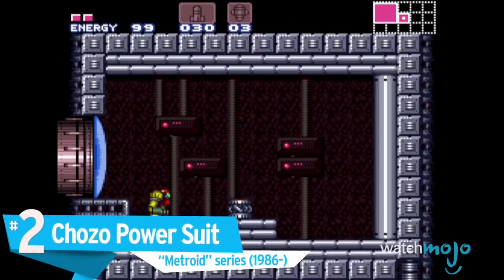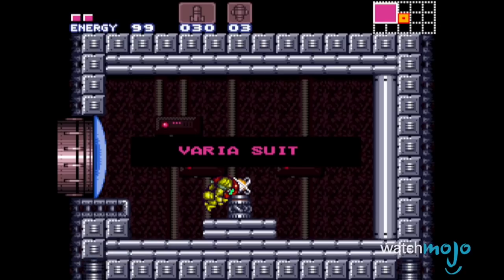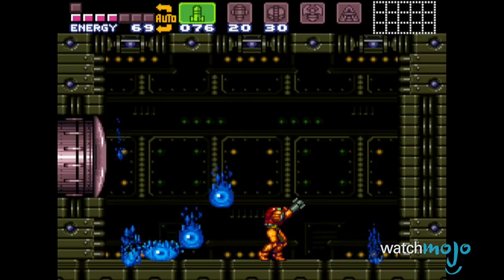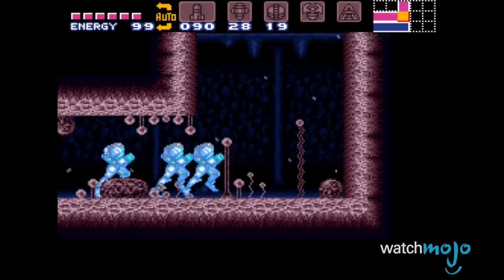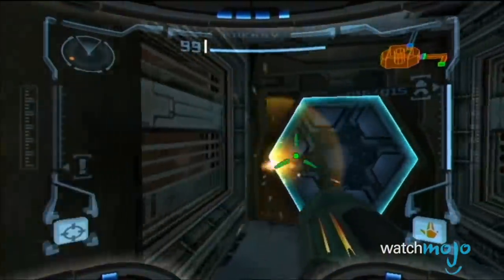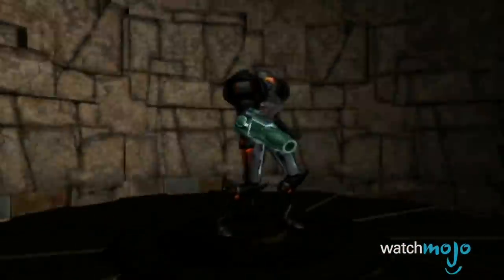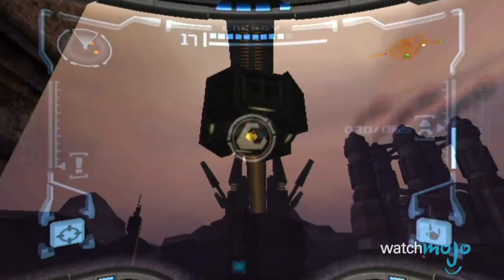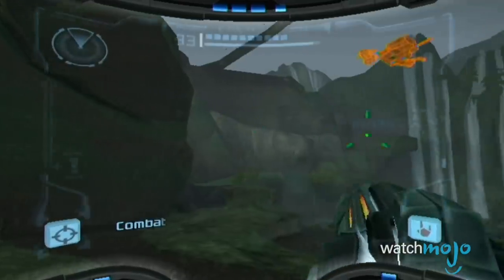Number 2: Chozo Power Suit, Metroid franchise. Designed by the race of bird people who gave it its name, the Chozo Power Suit and its variants are the suits of Samus, the heroine of the Metroid franchise. The suit's most notable feature is its arm cannon, which can fire missiles as well as a number of different types of blasts, such as ice or plasma. Samus' armor has had a huge number of upgrades and alternate forms over the years, but most allow her to transform into a ball, grapple far away objects, and jump multiple times in the air. Overall, the power suit is an iconic and memorable armor that has persisted for over 30 years.